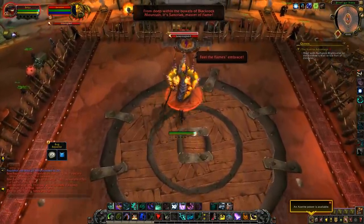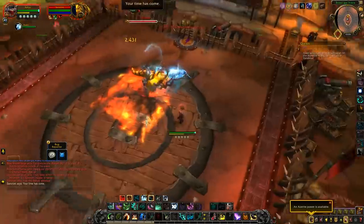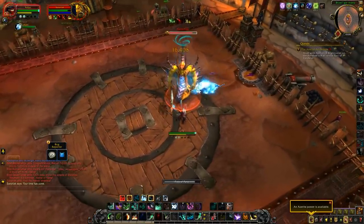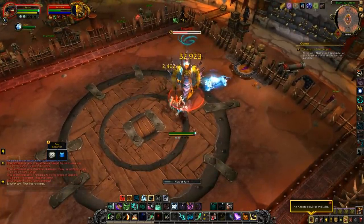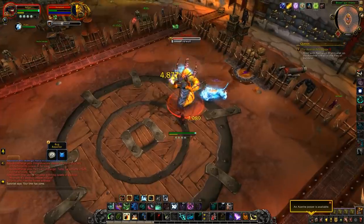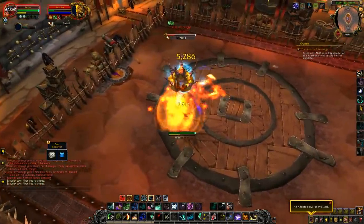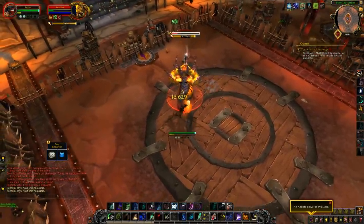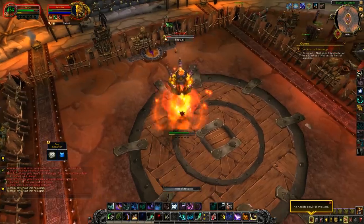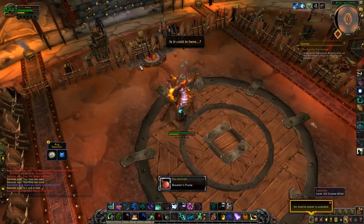Next is Sanoriak — one of the older fights that can be hard if you go in blind. He has three mechanics. Fireball does a chunk of damage — don't interrupt it; save your interrupt for later. Firewall encloses a circle of fire around you with a gap — run through the gap before it collapses. If you don't escape you'll probably die. Pyroblast is a long cast that deals big damage and applies a debuff — definitely interrupt that one. Rinse and repeat those mechanics to kill the boss.